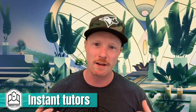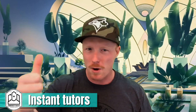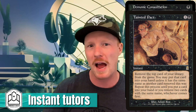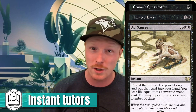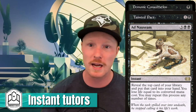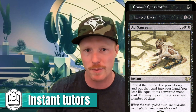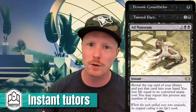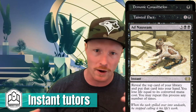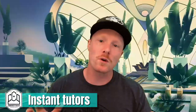Demonic Consultation, Tainted Pact, Ad Nauseum — none of them are really used to tutor. They're used to exile your whole deck or draw your whole deck and either combo with Thassa's Oracle or just dig down because your deck is built in a certain way until you find your winning piece. I wanted to include them because I do play all of them in various decks and they are instant speed tutors.